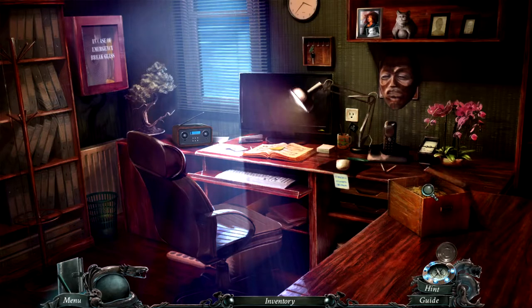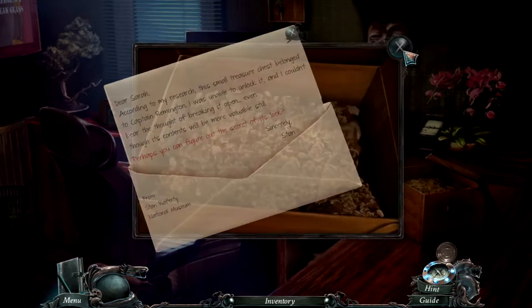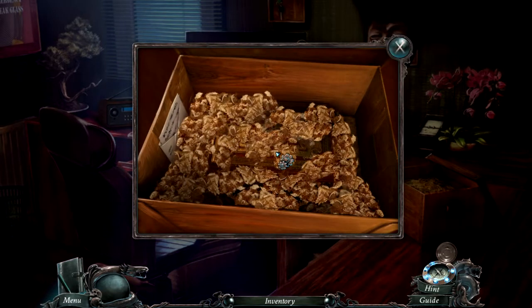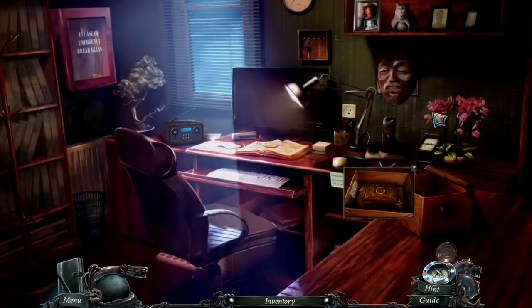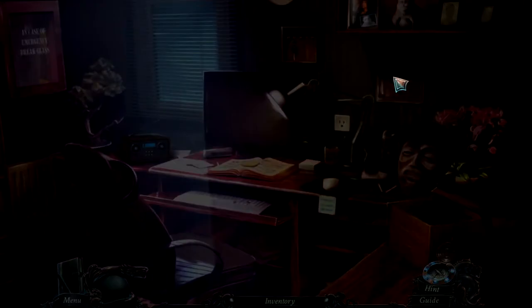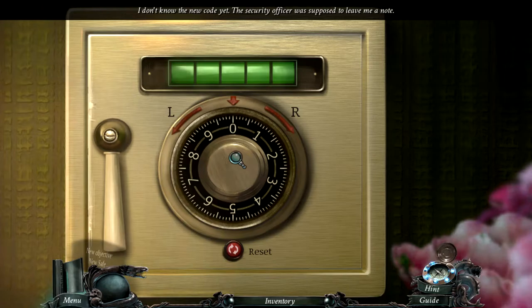Why would there be a crowbar in my office? There's a note here: 'Dear Sarah, according to my research this small treasure chest belonged to Captain Remington. I was unable to unlock it and couldn't bear the thought of breaking it open — perhaps you can figure out the secret of its lock. Sincerely, Stan.' There's also an ornate jewelry box — its gilded lock requires a unique key, which I don't have. I have a safe but don't know the new code yet — the security officer was supposed to leave me the code.